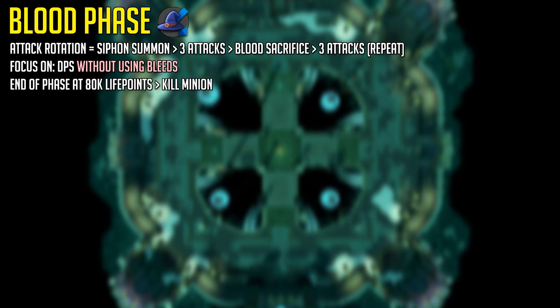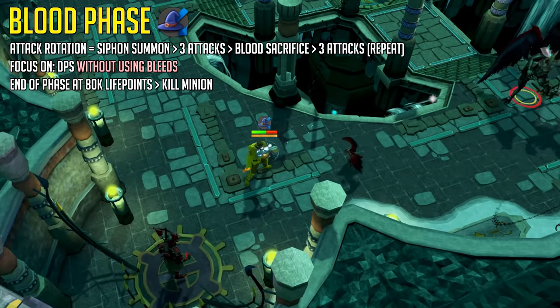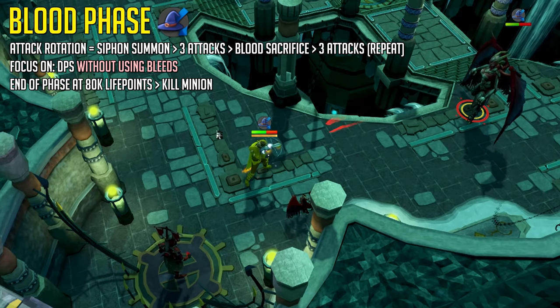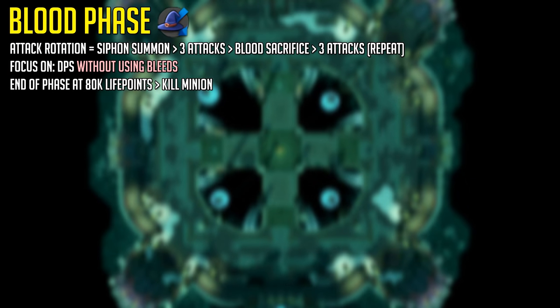The Blood Phase is without a doubt the hardest phase for anyone learning because there's a healing mechanic which is extremely annoying. The point is to bring Nex from 120k to 80k life points, but there's a healing mechanic — Nex heals if you use any bleed-type abilities, so no Fragmentation Shot or Corruption Shot. Don't use those abilities; put them far up your bar or use full manual to avoid accidentally using them.